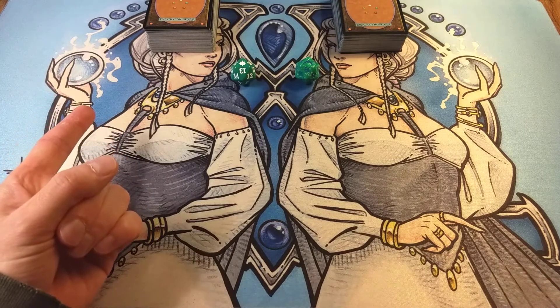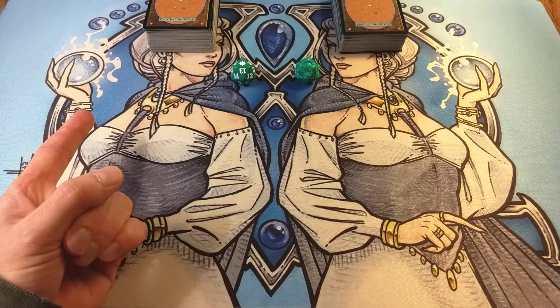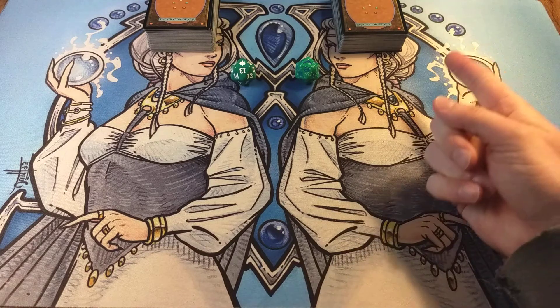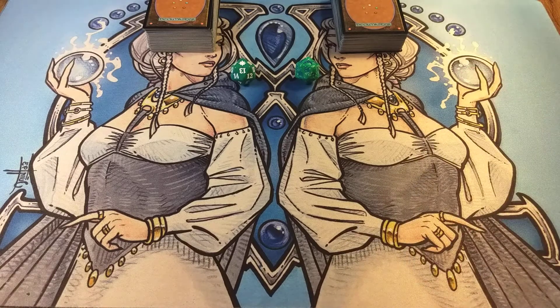First one, in the green corner, we have the green monster deck. Just a basic green fatties deck, tossed in some manifest so that there's some early drops - two-twos colorless - but then we can flip them face up to kind of surprise the opponents. And in the blue-green corner, we have the Counter Max deck - blue-green control.